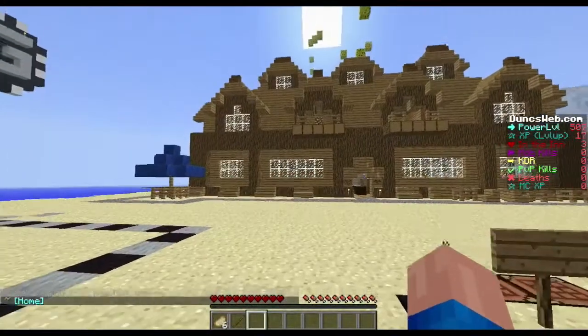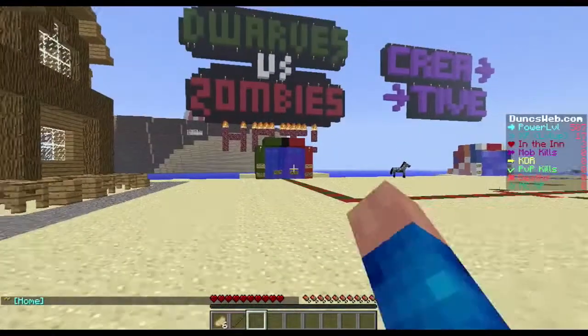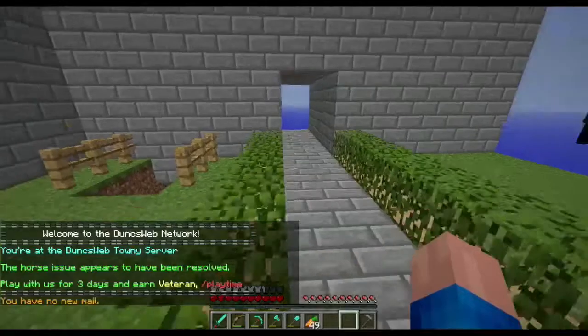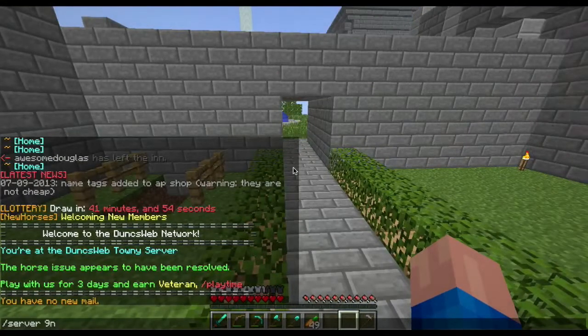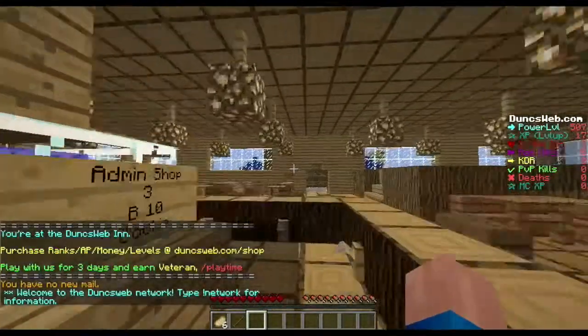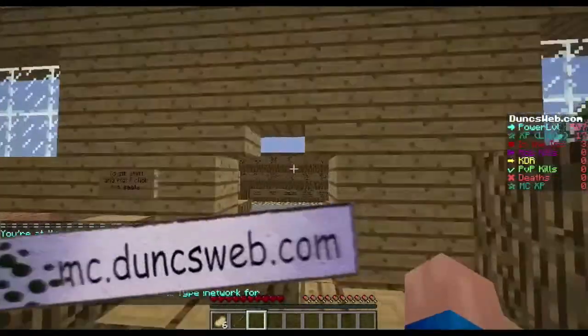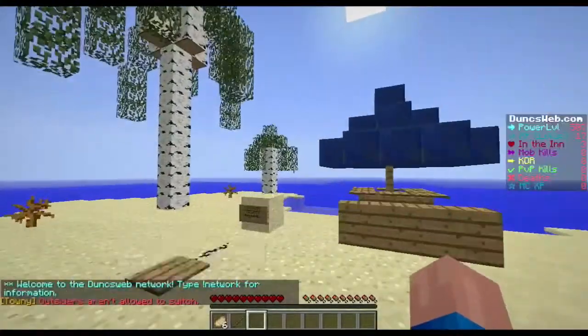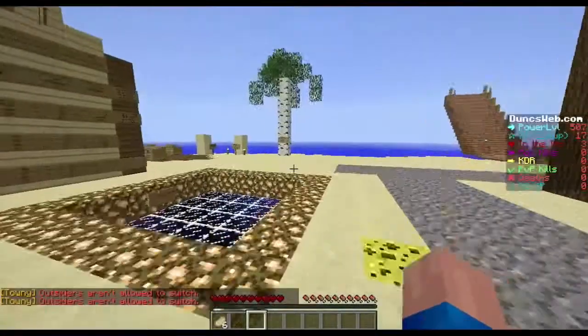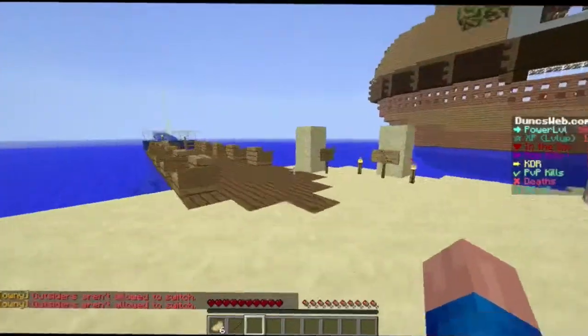That's pretty much the main basics for the network. If you want to go to a server instead of using the portal, you can just do slash server towns and it'll take you to the Towns server. The IP will be on the screen right now and in the description. I'll see you guys in the next episode of Server Spotlight — goodbye!